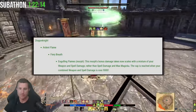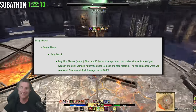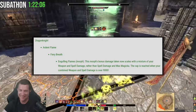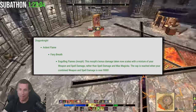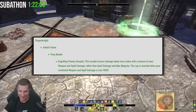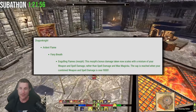Next up is the Dragonknight buff — yes, a buff, not a nerf. Ardent Flame's Fiery Breath, specifically the Engulfing Flames morph: the bonus damage taken now scales with a mixture of your weapon and spell damage rather than just spell damage and max magicka. The cap is reached when you combine weapon and spell damage over 9,000. For most PVE and PVP players this will be very easy to hit, so it will just increase your flame damage quite easily if you're not already at the cap.